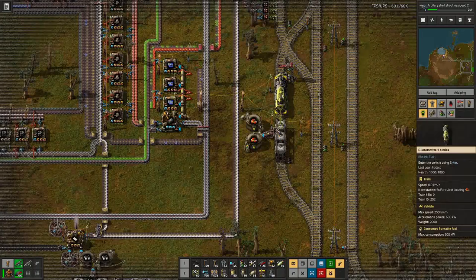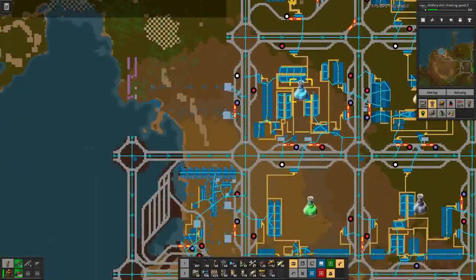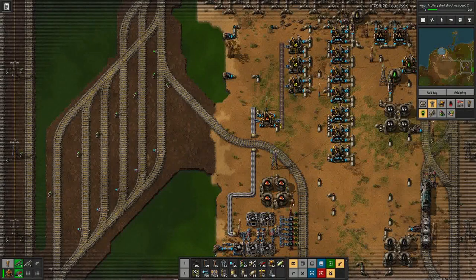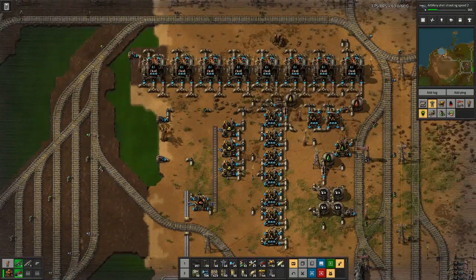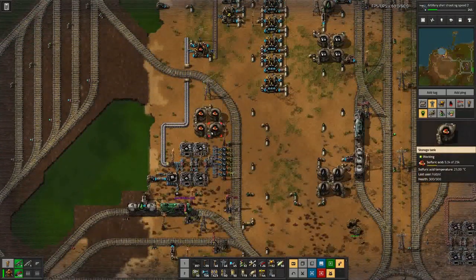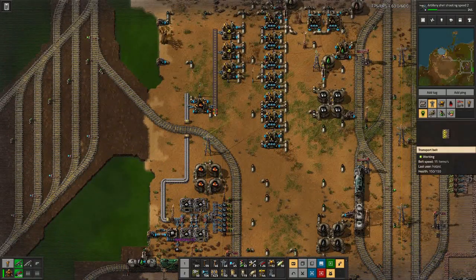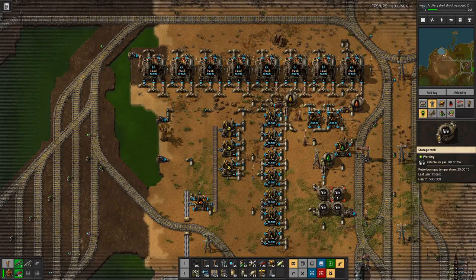This train should go back to loading to get the ball rolling. The question is whether we have enough sulfuric acid to produce things. I think we'll run out pretty soon because we don't have any sulfur here — we're backed up.